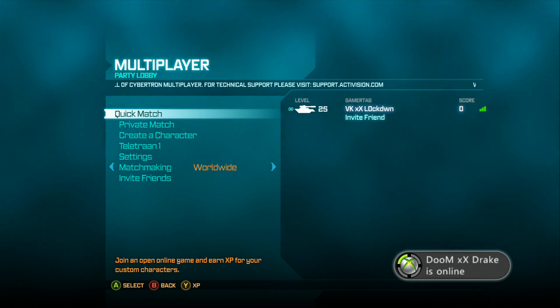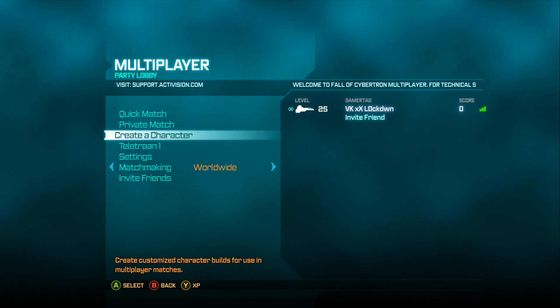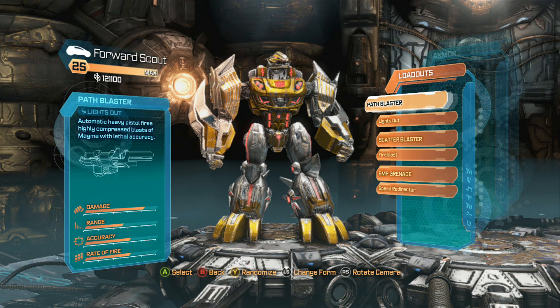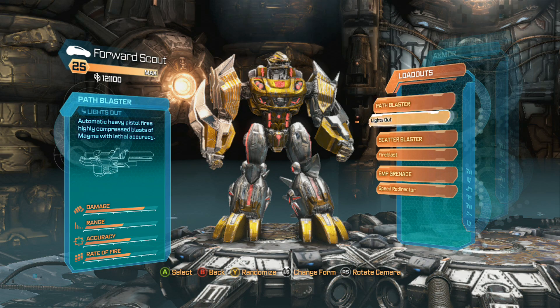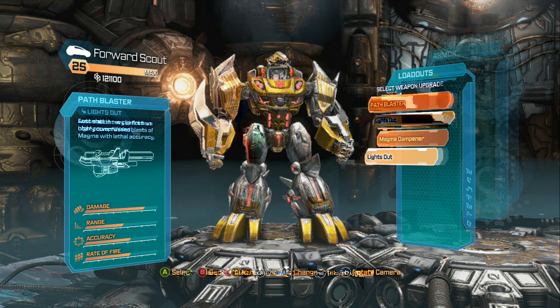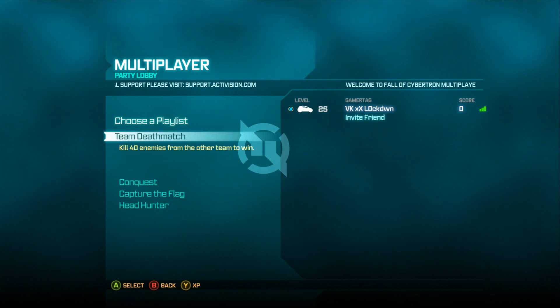Hey there, FOC fans! This is VKXX Lockdown coming at you with a video of a scout class. I'm going to be doing a video of my scouts — there's going to be a total of three videos. Here's my forward scout; as you can see, he's equipped with a Path Blaster, a Lights Out upgrade which will explode on the last shot. I've got an EMP grenade and a shotgun. This is game one of three games with my scout.